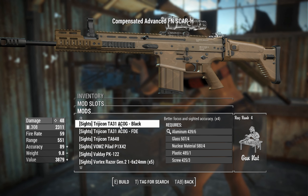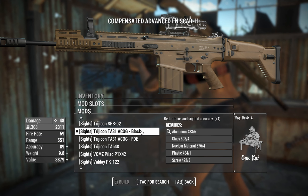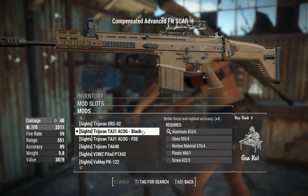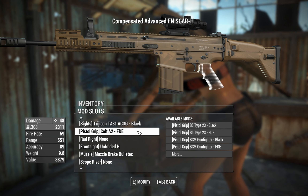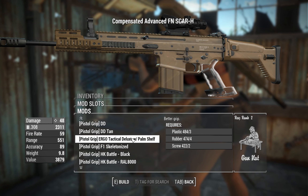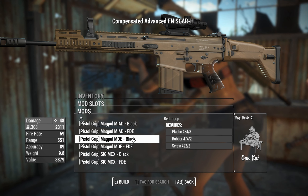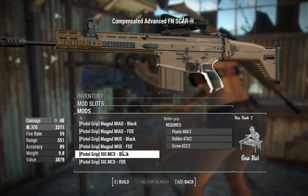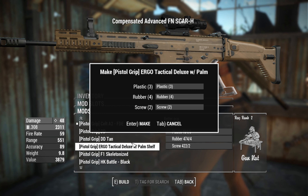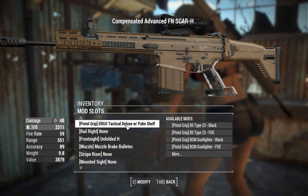There's some SIG stuff, Trijicon stuff has made an appearance as well, so ACOGs. Let's go for an ACOG in our SkyH sniper variant — black, yeah. FDE doesn't really suit; I wish there was a tan variant for this one, but we'll just go for a black version here. You can change this thing's pistol grips depending on how comfortable you want it to be. A lot of them are just material-swapped variants, but there's a couple of cool things in there, including one here with the palm shelf. Very comfortable — that won't definitely give you a blister or anything.